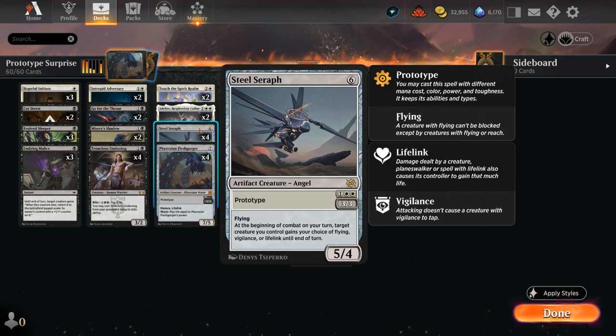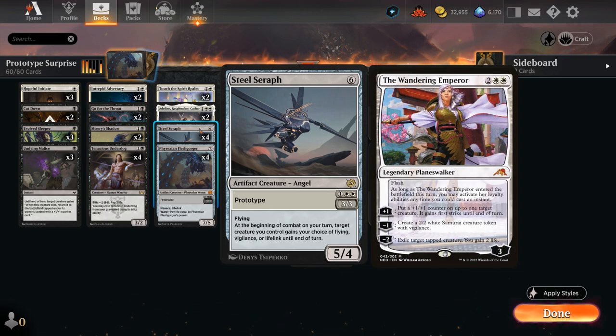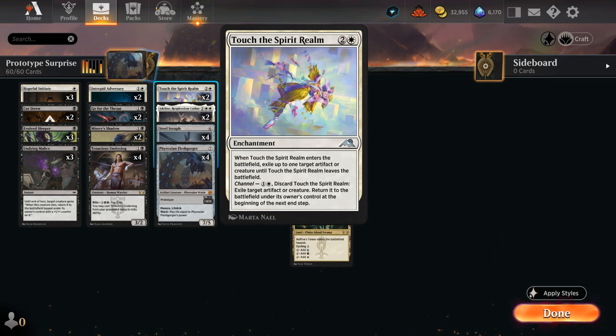Steel Seraph would be a 5/4 flyer, so with a counter a 6/5 flyer, saying at the beginning of combat we can give a creature flying, vigilance, or lifelink until end of turn. The lifelink mode is very useful when facing aggressive decks. Flying also comes up quite a bit to set up profitable attacks so our smaller creatures can keep attacking, and vigilance is also helpful when playing offense and defense or playing around the Wandering Emperor's minus-two ability.